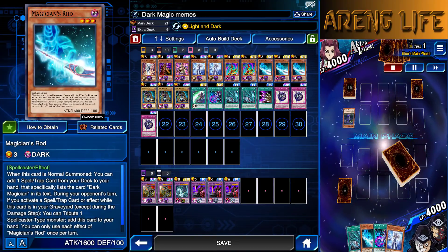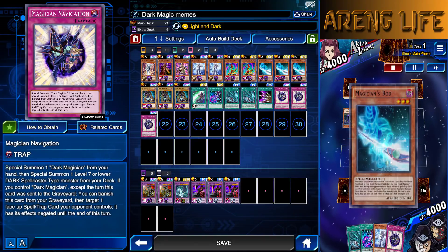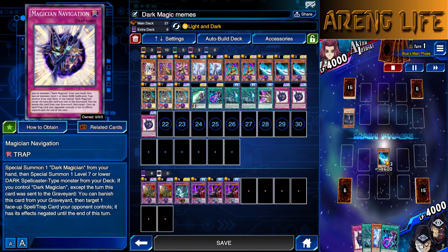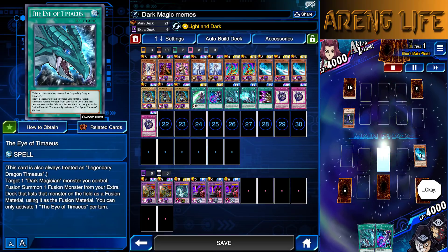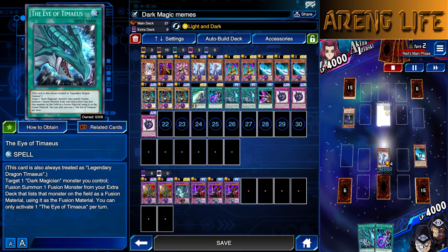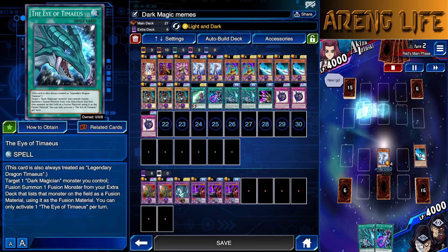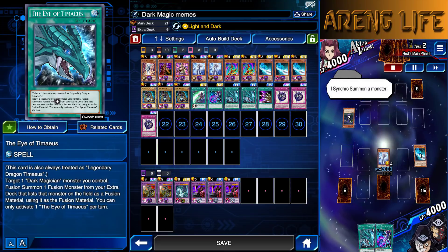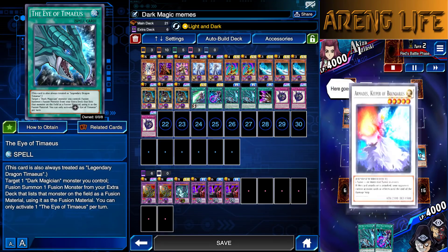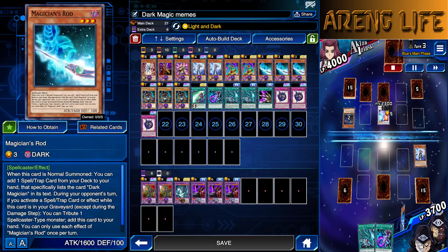I am using 3 copies of Magician's Rod — we have like 5 copies for some reason, but we run 3 because he's really, really good. He can actually search Magician's Navigation, which is awesome. I honestly thought when I read the text I was like, oh wait, I believe this guy can also search this card — but no, apparently he can't, and that kind of saddens me. Because it does say Dark Magician in the text, but it says 'a Dark Magician monster,' so I don't think it counts as Dark Magician.